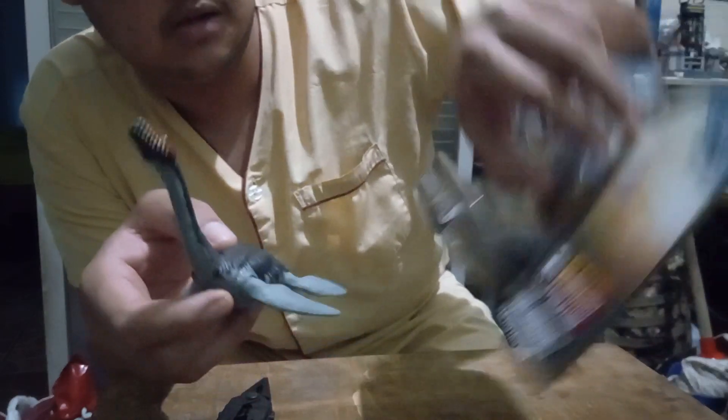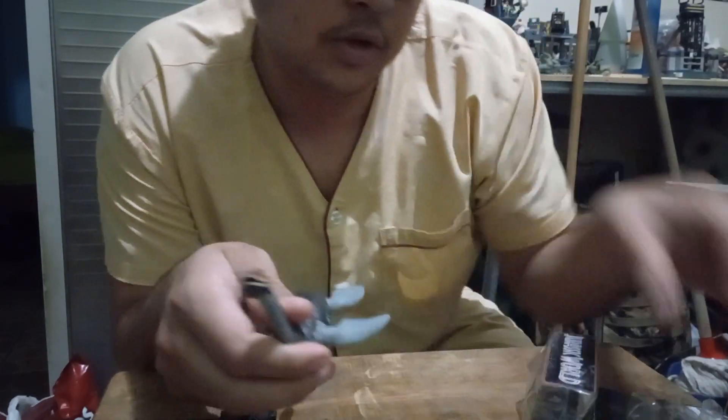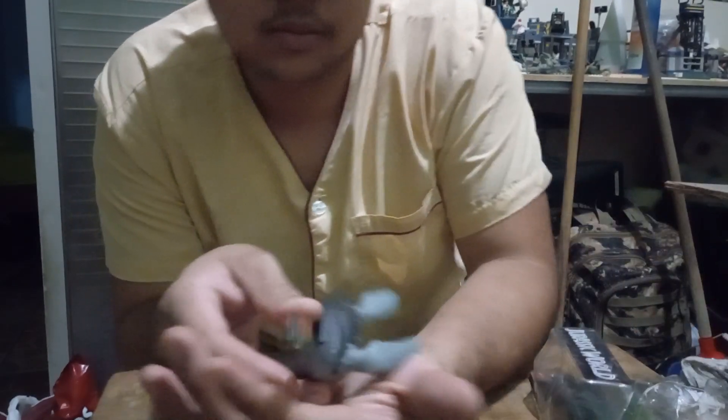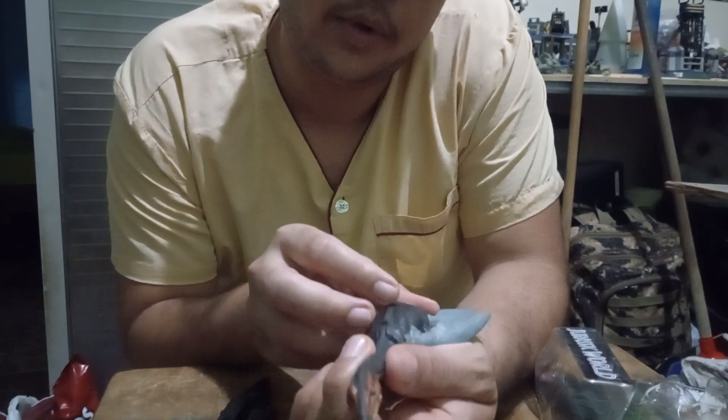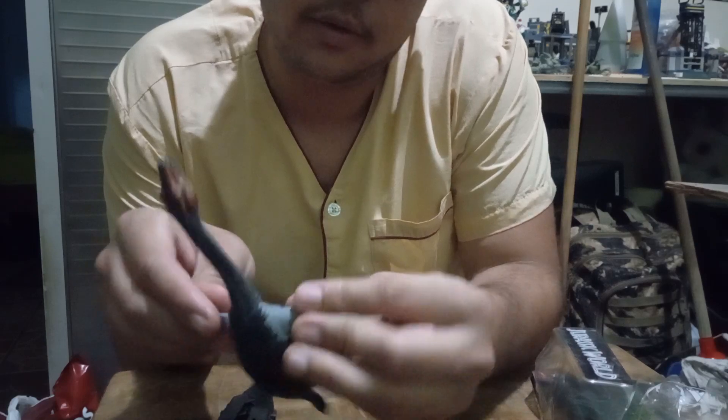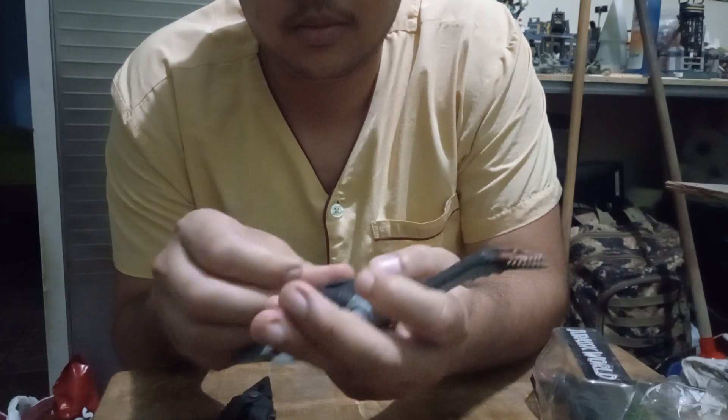It's part of the Epic Evolution line. It seems to be all the rivers and I wonder why. Here's the creature, here's the print. You can move its head up and down, and the flippers. Here's the DNA code if you're interested.